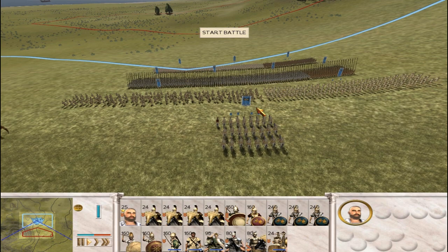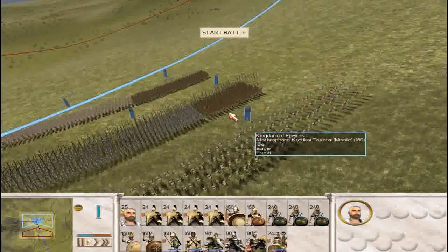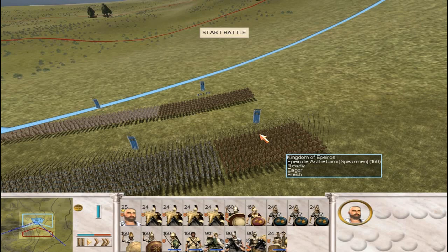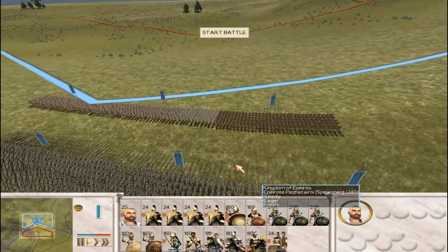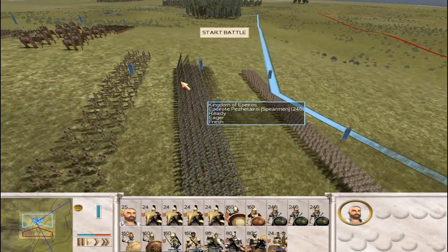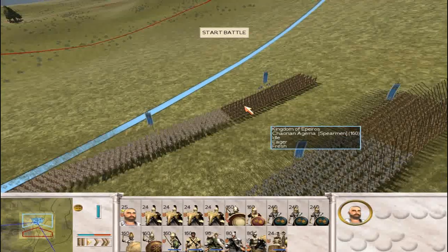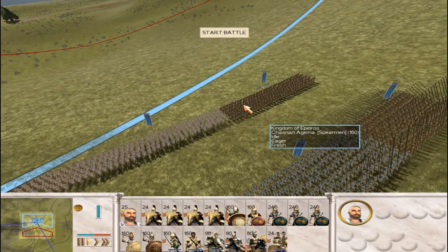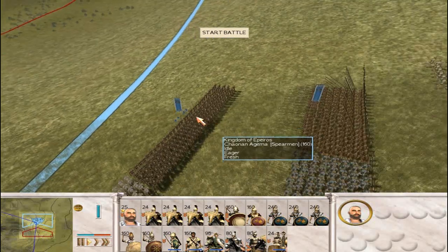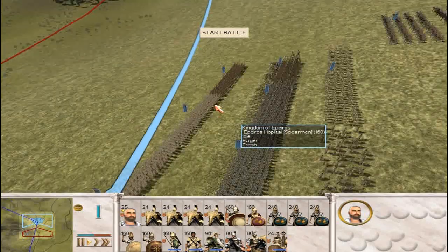You begin with your Epirot Asthetairoi, which are like silver shields for the Epirots. Your standard line is the Tauroi, and then your Hoplites. Your Kaonian Agema is always going to be your strongest Hoplite unit, and they're really made to pin the flanks.